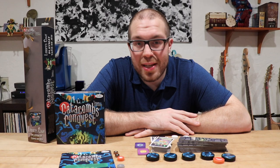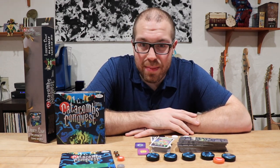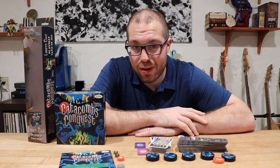Catacombs Conquest is a dexterity game for two to four players, clocking in at about 20 minutes per game. In this game, each team is trying to reduce the other team's life total to zero points, thereby winning the game. There are four characters total, two for each team, and each team shares life.